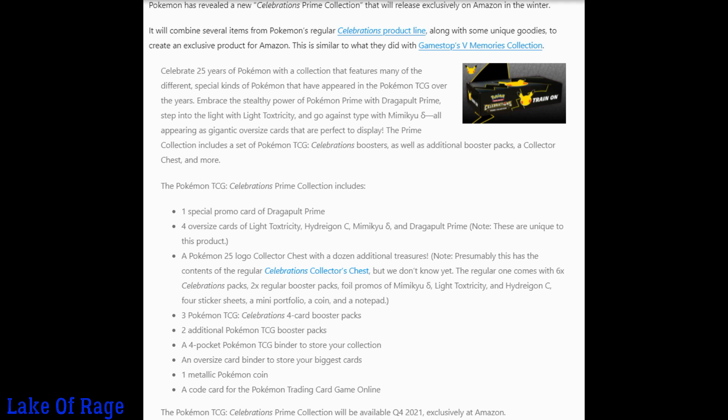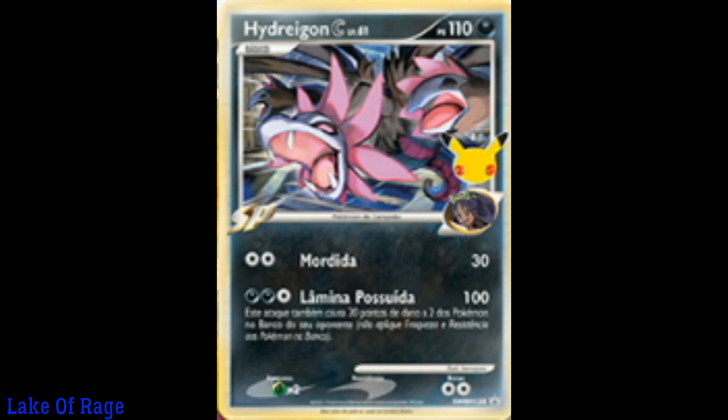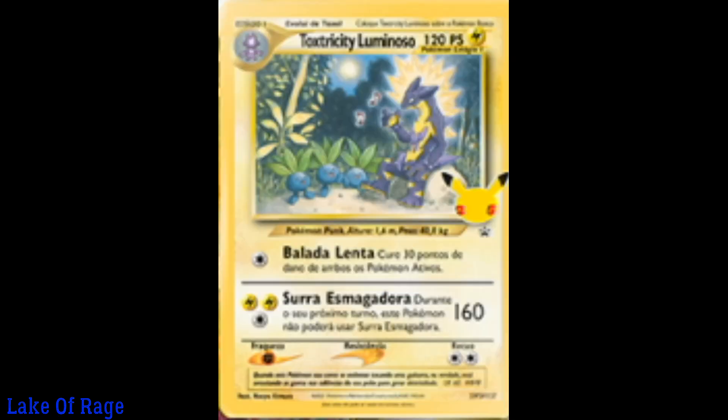So basically guys, it's just another version of the box for Celebrations, only available on Amazon. That's cool — I don't really think they've ever done anything like that. They're gonna show you what these cards look like: here's what Dragapult looks like, here's what Hydreigon looks like, this is what Mimikyu looks like, and this is what Toxtricity looks like.